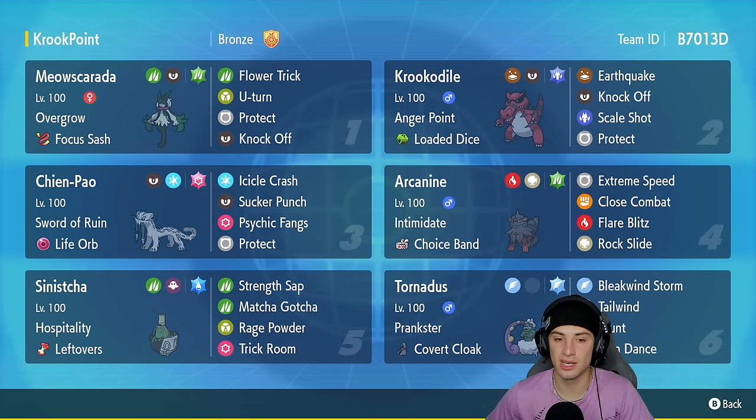Third slot is a Life Orb Chien-Pao — as if this Pokemon didn't already hit hard enough, we're rocking the Life Orb to make it hit even harder. It's got Icicle Crash, Sucker Punch, Psychic Fangs — which I'm super excited to use considering screens have been so big in the meta — and Protect for its final move. Fourth slot is Arcanine, which everybody's been using lately, and I don't blame them — it's super powerful with the amazing ability Intimidate.